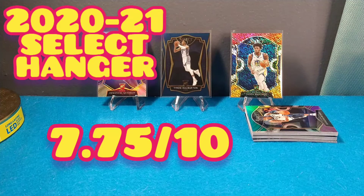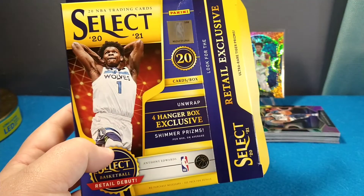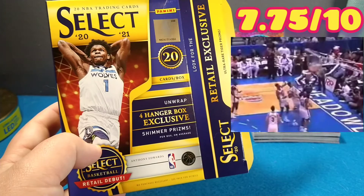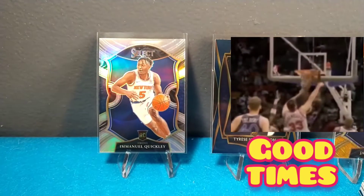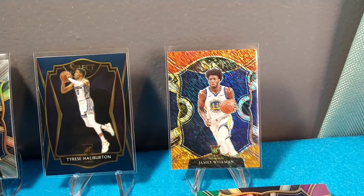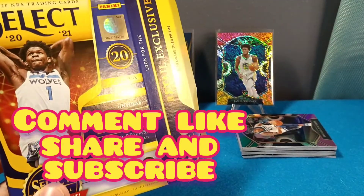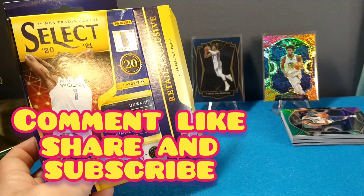For the Select hanger box — if I open a few more, which I will in the near future on YouTube, maybe the score could change. But the review right now for the Select 2021 hanger box is a 7.75 out of 10. Sorry if I dragged it out a little, but I did have fun — it was a fun rip, so that factors into the 7.75. There's the silver, the Halliburton Premier Level, the shimmer concourse James Wiseman — sick pull. There you go guys: the hits, the product, the review — 7.75. Hope you guys had fun, smash that like button, consider subscribing. Doc Holiday, I'm out.